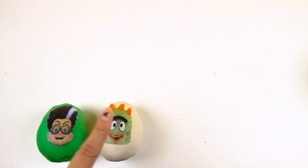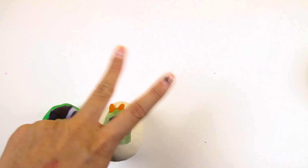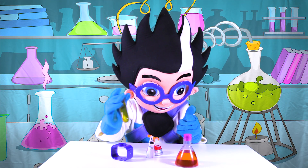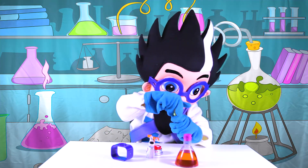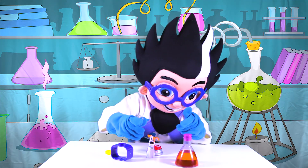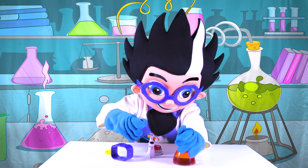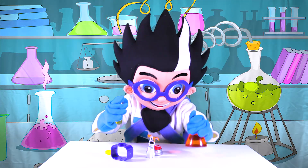Now we only have 2 more eggs left! Is it gonna land on Robby or on Romeo? It looks like Romeo has all his science equipment on the table! Is he trying to do a science experiment on Max the dog? Romeo is such a bad villain — he is always doing something naughty! Stop it Romeo, leave Max alone!